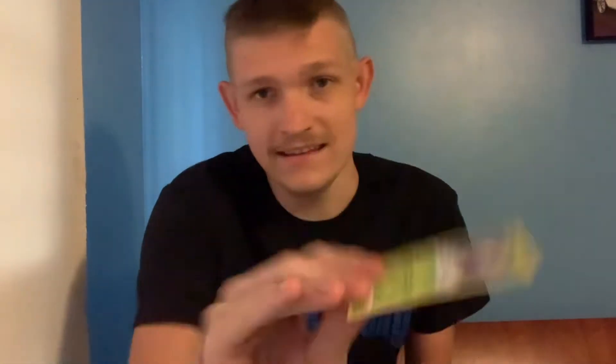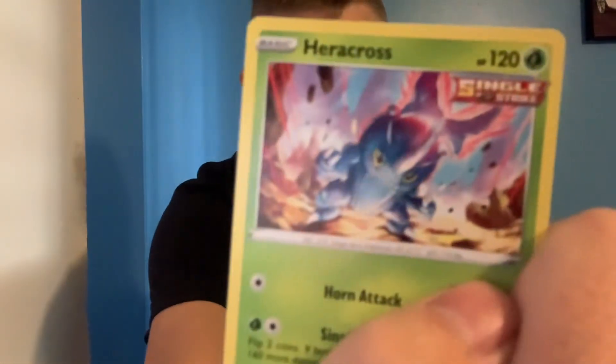Alright, next is Kilowattrel — I don't know how to say the other one but it's this one. QR code. We got Deerling, Delibird, Bravest, Mareep, Heracross, Ralts, Zebstrika, dark energy, Welding Gloves, Echo Horn, and Whirlipede.